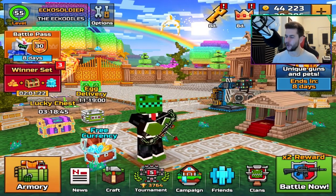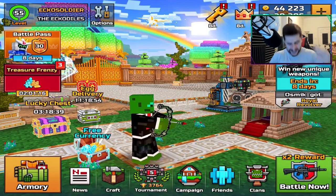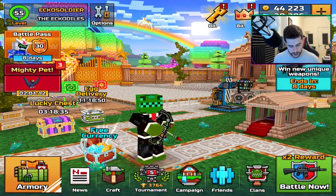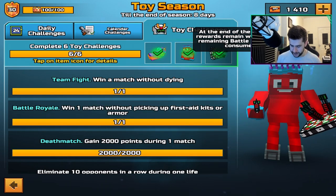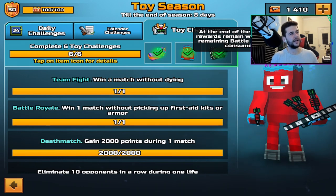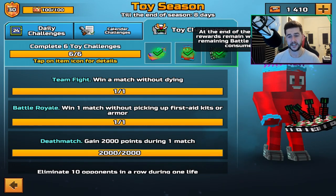Ladies and gentlemen, boys and gals, how are you all doing? My name is Echo, and I hope you're having an absolutely fantastic day. We're back on Pixel Gun 3D because today we're going to be checking out the toy challenge weapons. I really like this guy. I don't know why he's constantly moving — you know those inflatable things you see at gas stations going whoo? Yeah, it reminds me of that. I'm strange, I don't know why, it just does.